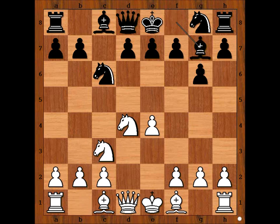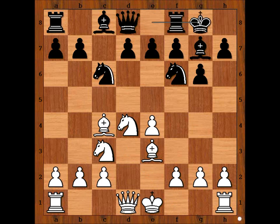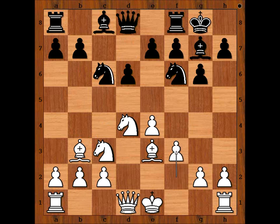Knight to c3, bishop to g7, bishop to e3, knight to f6, bishop to c4. Conce castled kingside, bishop to b3, d6, f3, taking care of the g4 square. a6, queen to d2, preparing to castle kingside.